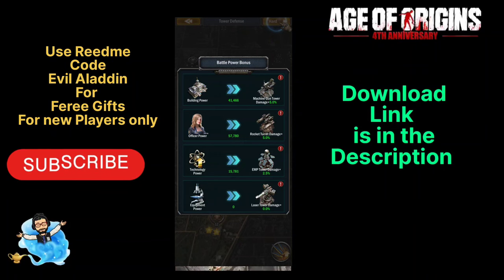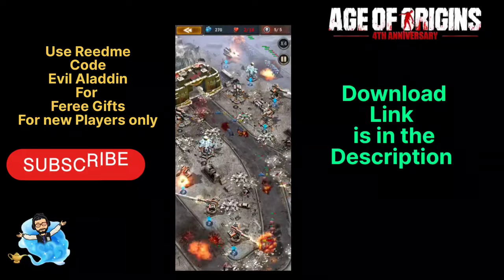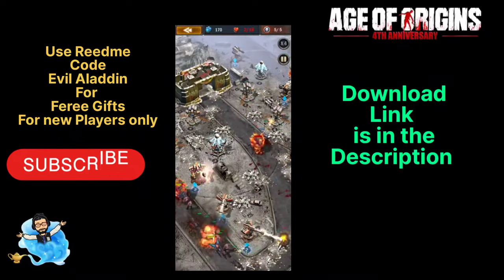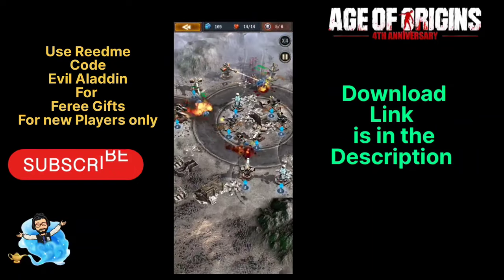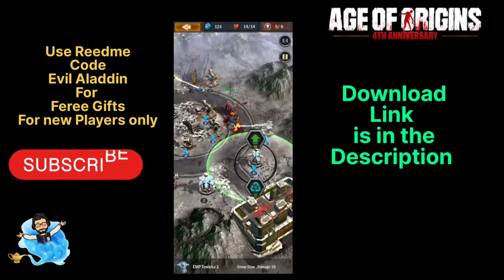As you can see on screen, you can increase your machine gun tower damage by upgrading your buildings. You can also upgrade your rocket turret damage through officer power. You have to keep upgrading your building power, officer power, technology power, and equipment power. Equipment power comes from research and technology from other technologies.